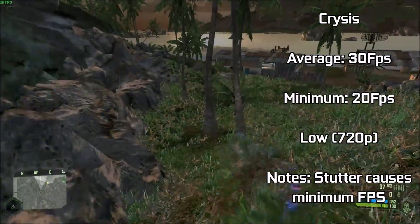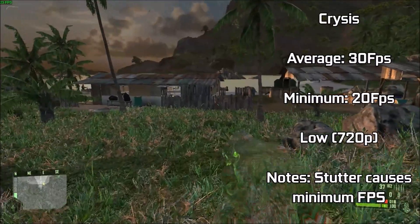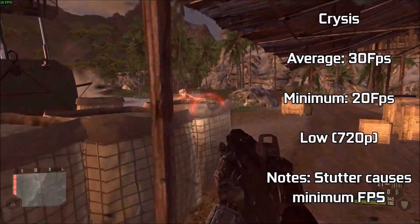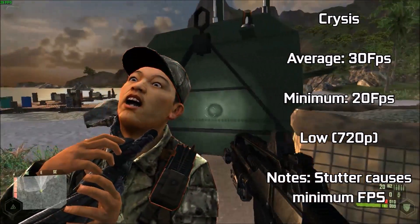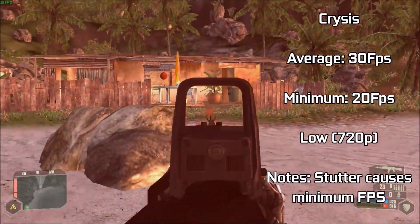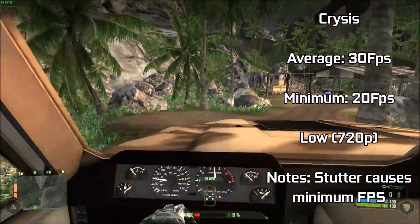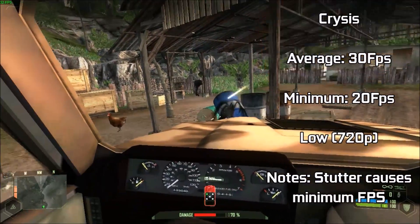Crysis, running on the low preset at 720p, returned an average of around 30fps. We had one stutter down to a minimum of 20fps, but the game still looked pretty nice on the low preset and was a playable experience. So yes, we can play Crysis on a £2.50 card. Gunfights and driving didn't affect FPS at all, and the game felt smooth. I'd imagine performance would be better still if the card had a bit more VRAM.